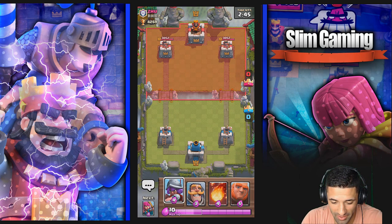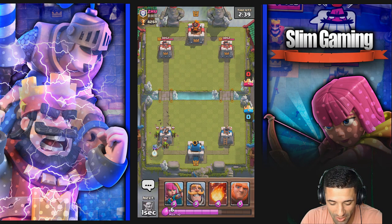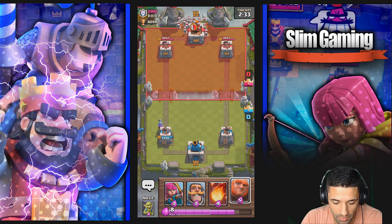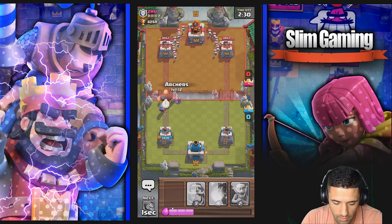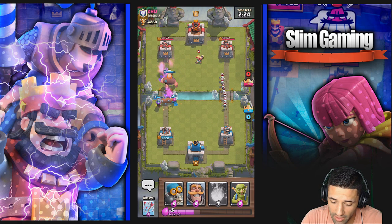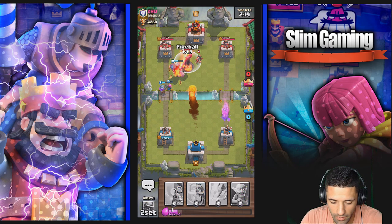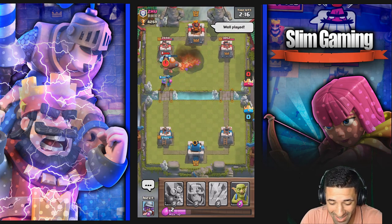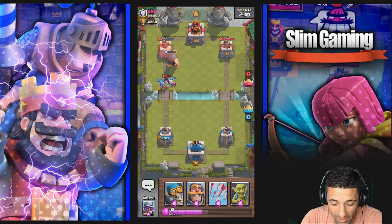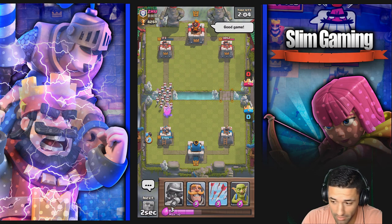Alright, what are we gonna do here? Let's wait for him to go — I gotta follow my own rule. The musketeer's gonna shred it — one hit per goblin, that's perfect. Level 10 goblins — uh-oh, we gotta start shredding. Interesting, a princess — oh crap! We did it! Oh my god, that actually worked — I didn't think that was going to be soon enough. Look at that, the musketeer's in the tower!